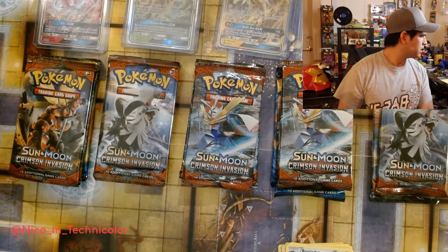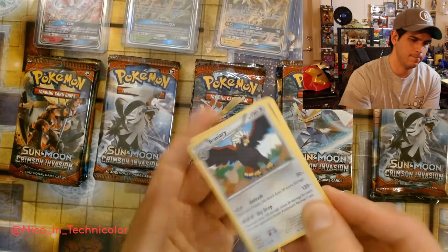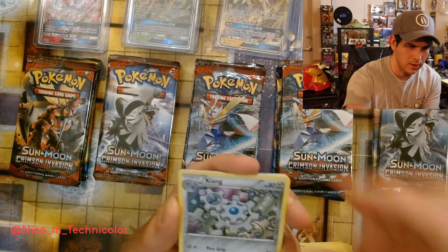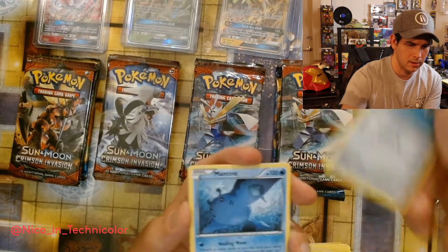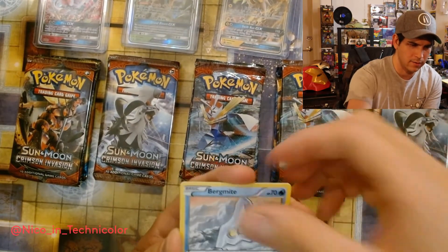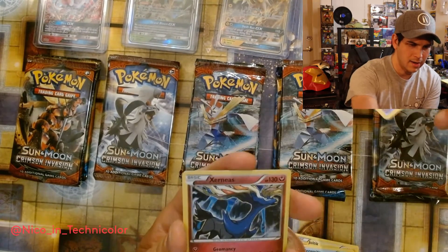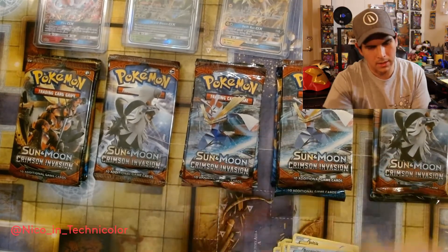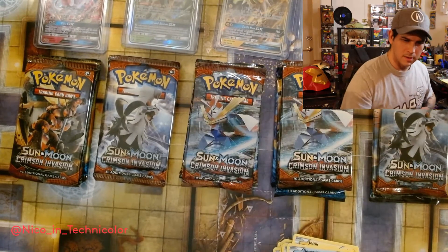That one was Steam Siege. Alright — Clamperl, Ninja Boy. I bet this one's gonna be the full art out of all these — we're gonna get the best full art pull out of Steam Siege. Driftloon — and oh wow, nice Xerneas! That's a good hollow. Nice Xerneas, alright.